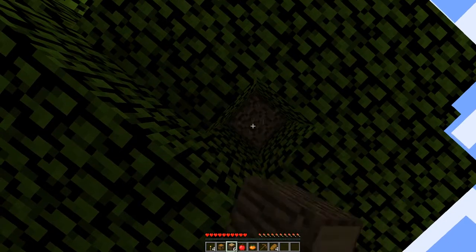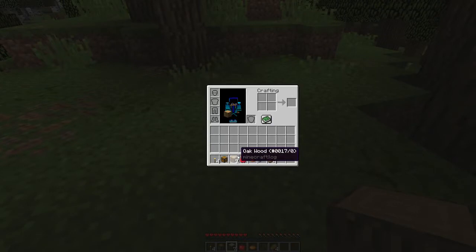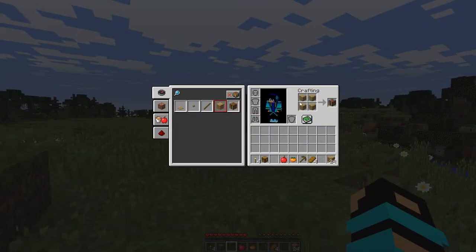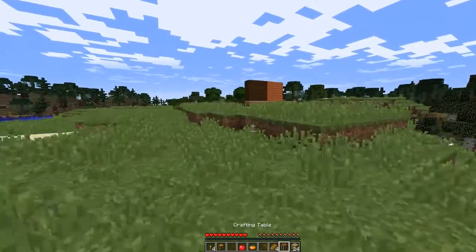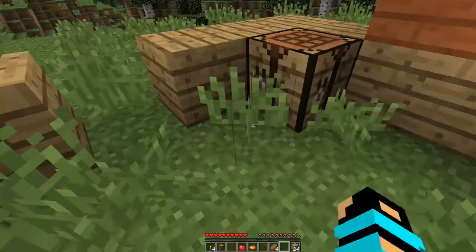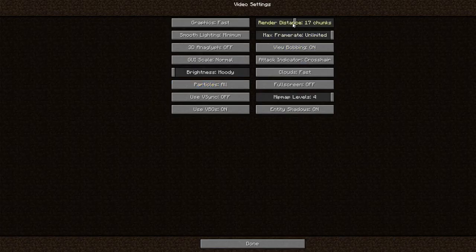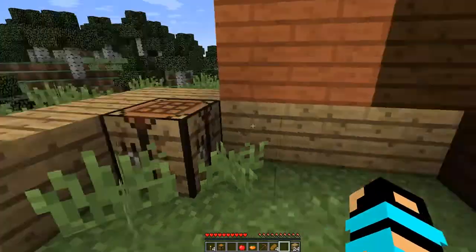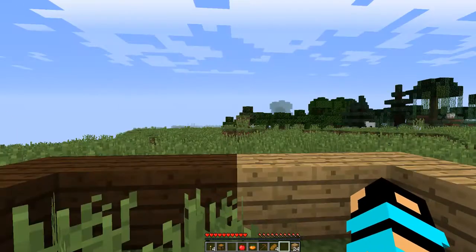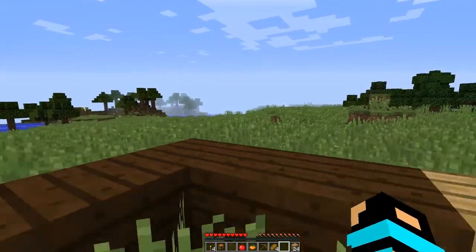And we break down this tree — I think this is an oak tree. Let's real quick make a little crafting table. No wonder, you're at 17 chunks. I don't like 17 chunks. Let's go 7. 7's better. There we go.